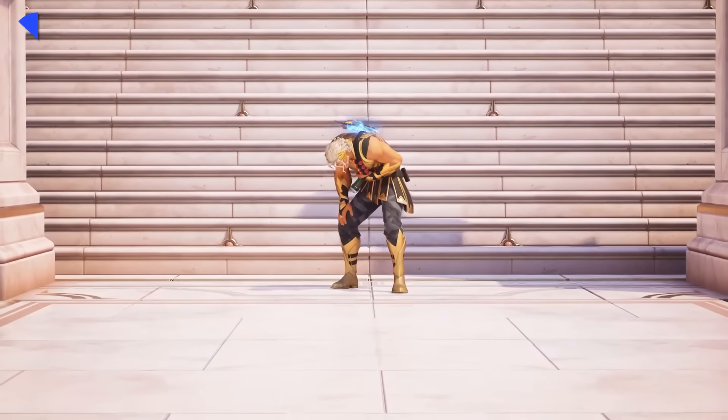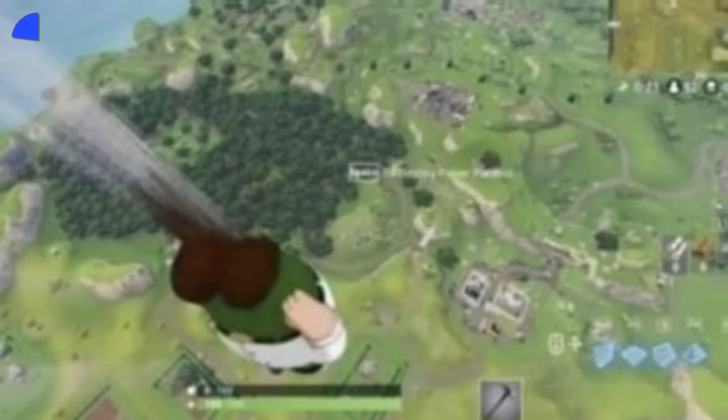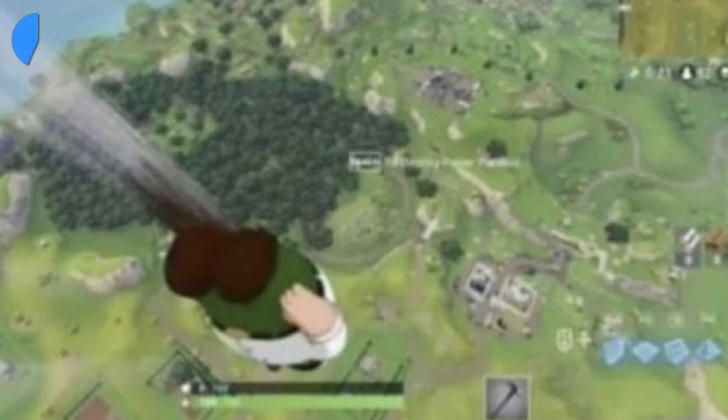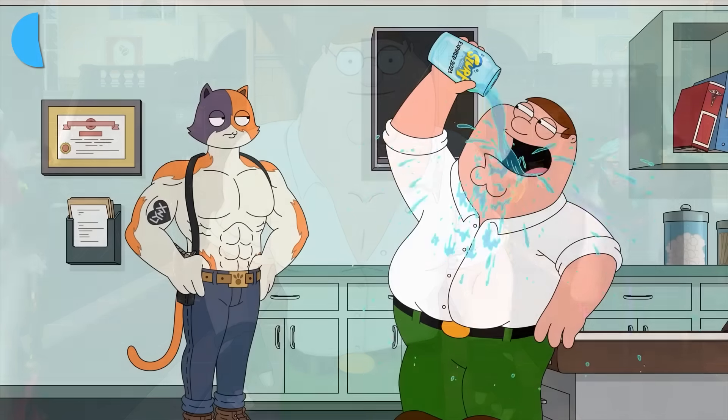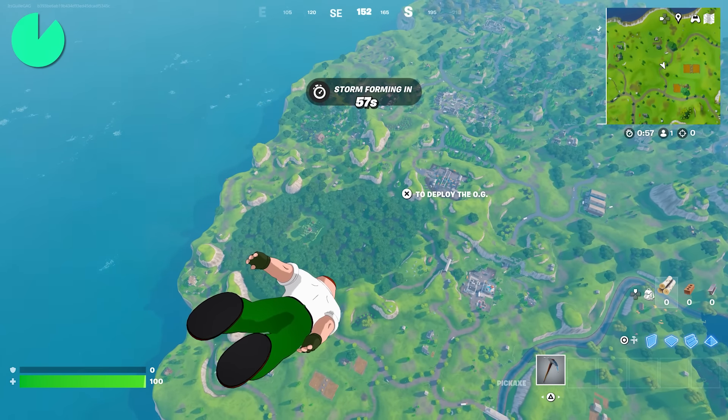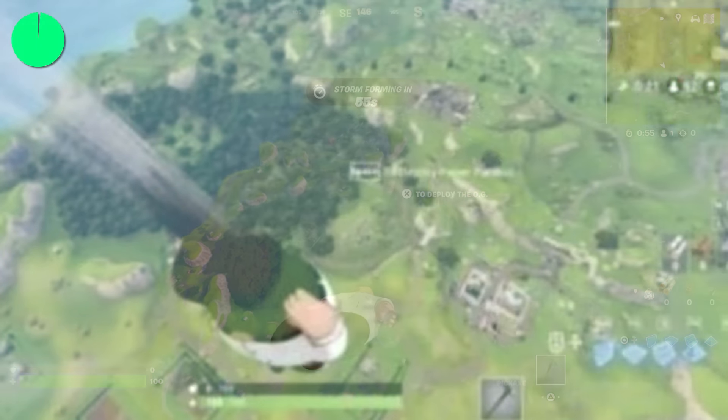A super iconic meme was created which many of you may remember. In the early days of Chapter 1, you could find a meme of Peter Griffin dropping in on the Chapter 1 island, and when the skin was added a year ago, we were close to making it a reality. Now he's back with OG Fortnite again, so a few players saw the opportunity and you can successfully recreate it in-game.